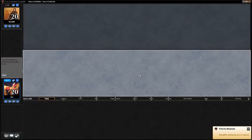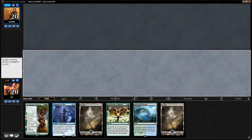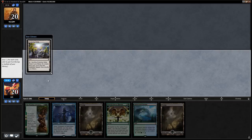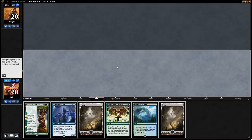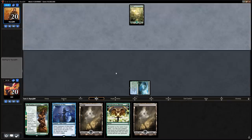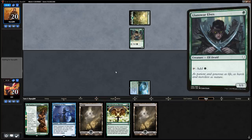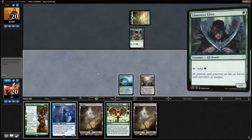We're on the play and can't keep a one-lander, so let's go to six. This is a keep — lots of cards that interact with the graveyard. We'll keep Evolving Wilds to get up to five mana; it's pretty free since on turn two we don't have any action. Turn one Llanowar Elves from the opponent — we play Evolving Wilds and say go.